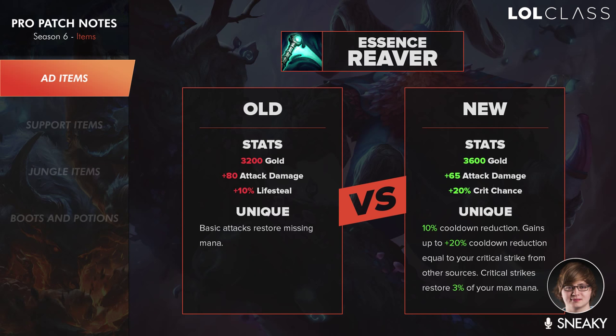So the new Essence Reaver is pretty unique honestly. It doesn't give lifesteal anymore. It gives 65 AD, 20% crit, 10% CDR and you get up to 20% more CDR equal to your crit chance from other items that aren't this one. And it also gives a crit restore of 3% of your max mana. So that's pretty interesting overall. It really just gives a nice way for AD carries to actually get CDR because the only real way to get it before was Youmuu's.